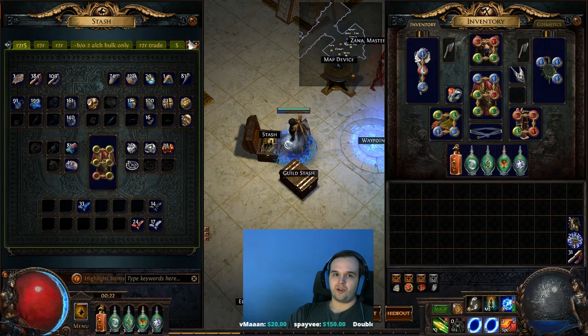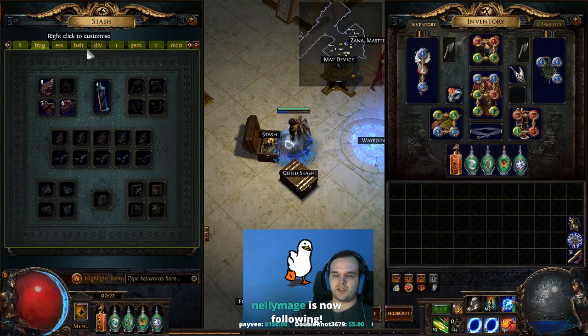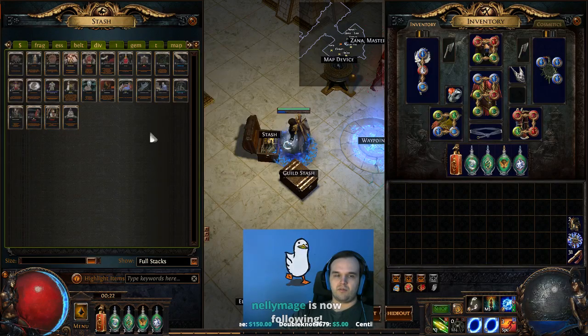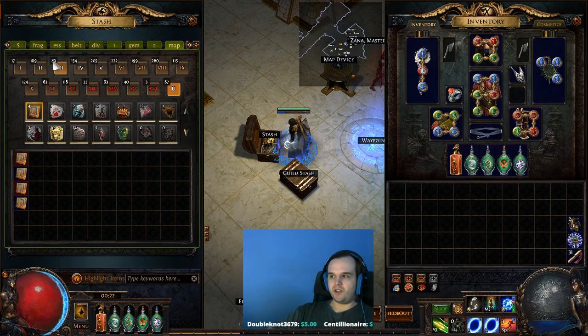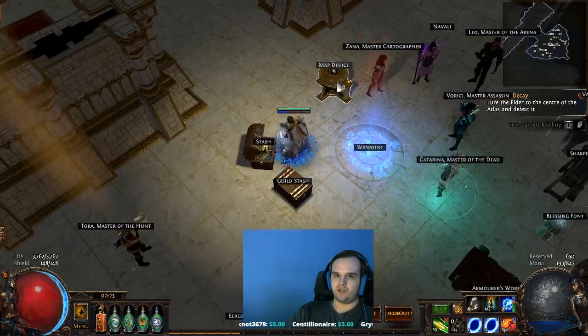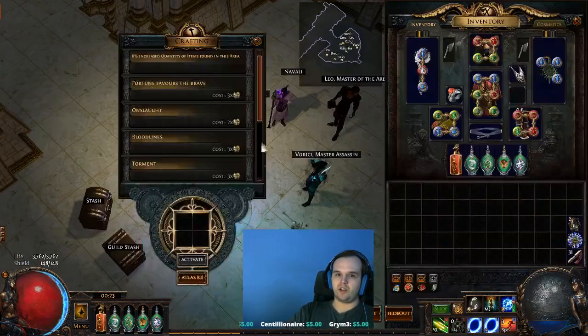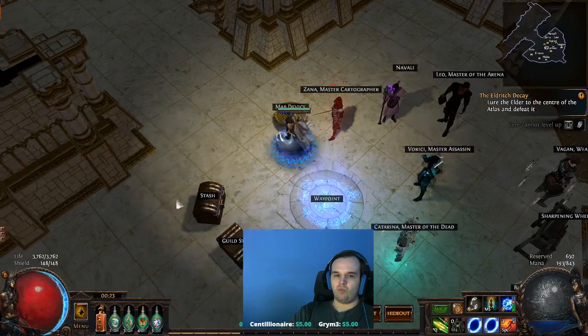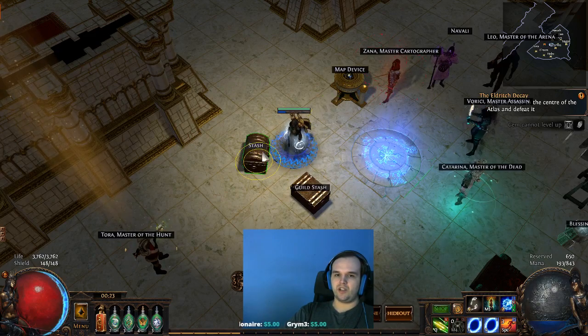Anyone who watches me on my normal characters, this is kind of how I do my mapping. I get out of the map, instantly deposit all my currency, then deposit any fragments, any essences, any belts I picked up, any div cards, any gems, any maps, and then we're back in. It takes maybe 10 seconds at most — even being inefficient about it while reading chat. Then we're already waiting on the map, because the first thing I do when I access the map device is immediately put in another map, and while the map is activating that's when I do the stash stuff. Normally I actually move my stash closer to the map device and set up a little thing for that.